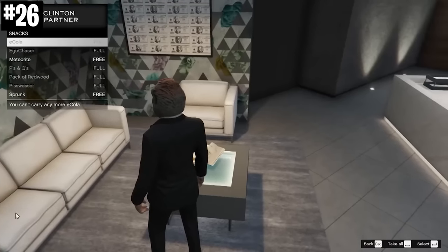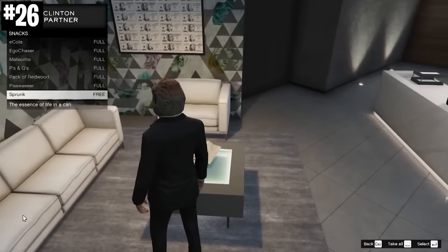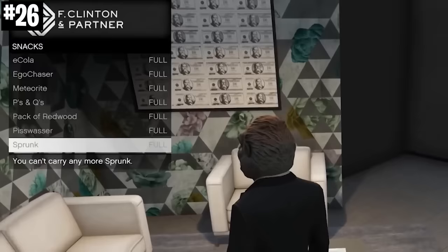Even though Sprunk has been in the game since the beginning, Rockstar only added it as a snack in late 2022. This was during an E-Cola vs Sprunk event where players could pick a side, and whichever drink was drank more that week was the winner. The winner was E-Cola, in case you're wondering.